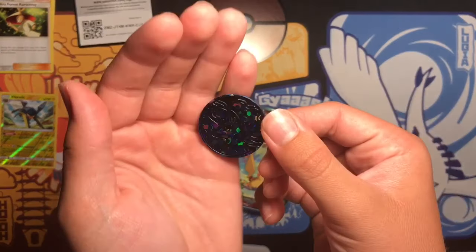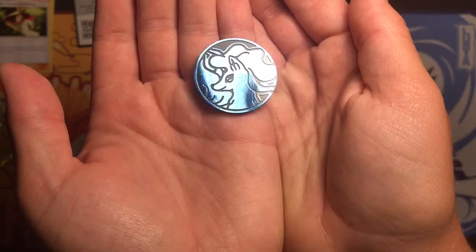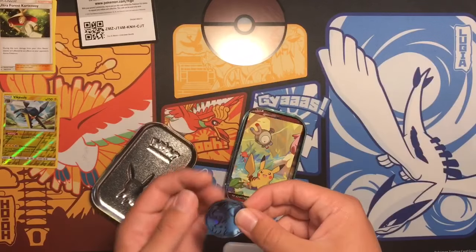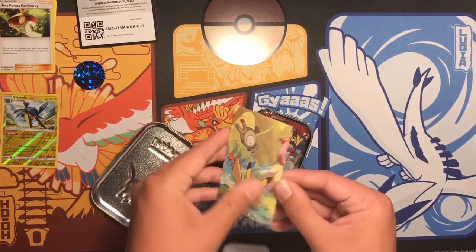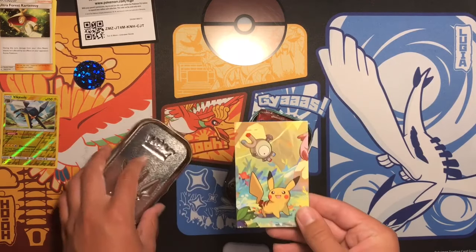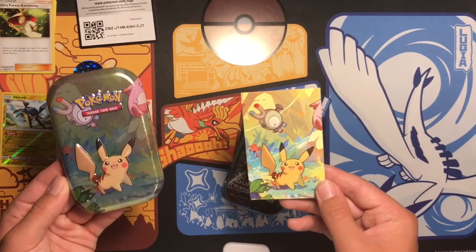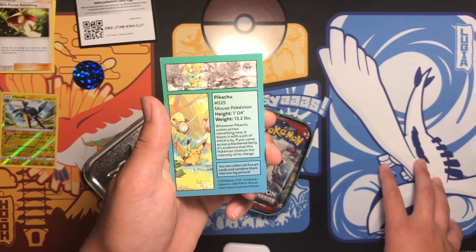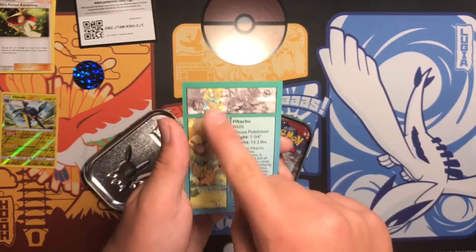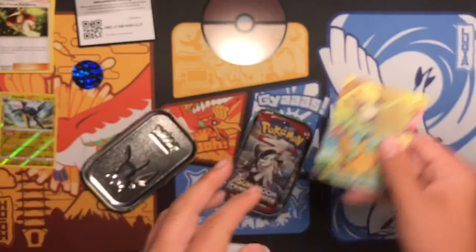You get this really cool Alola Ninetales pin — not sure if you guys can see that. That's a really cool pin. You also get this art card, which is the same as the tin art. I'll collect five of them to get the big picture. That's pretty cool.